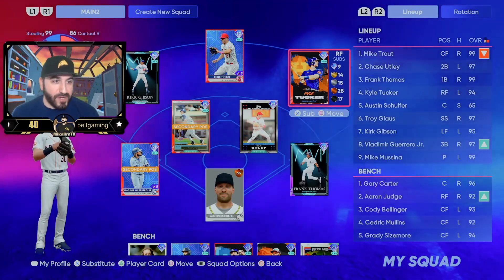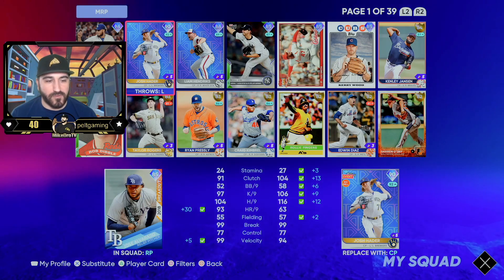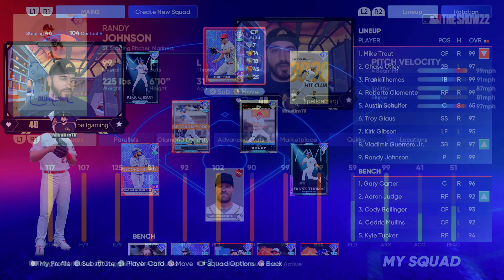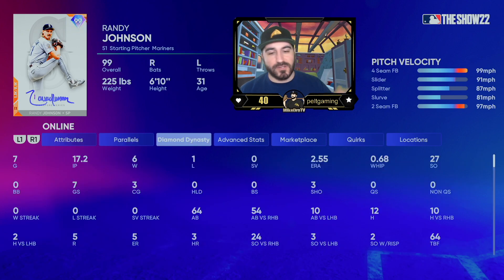Well, the bench just got much better. What a freaking squad we got now. Alvarado, kick rocks. Let's organize this — beastly squad. As you can figure, we just completed Live Series Collections. Our starting pitcher for this video is Randy Johnson. He's parallel too, because we drafted him in Battle Royale a few times.